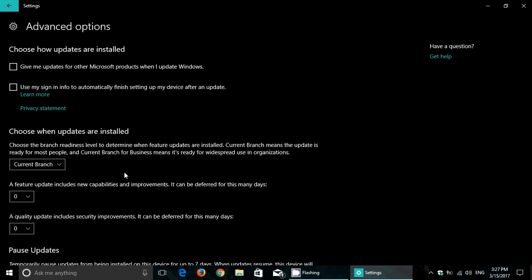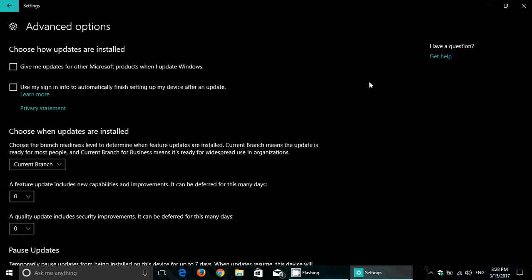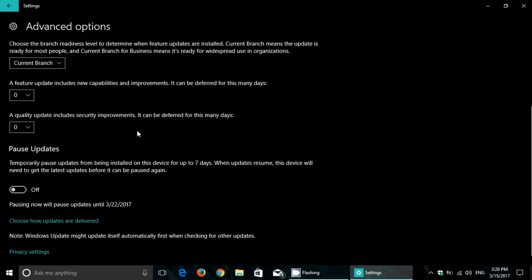The problem is when you're on the Home version — my other PC — all you get is this little top-level 'Choose how updates are installed,' and that's it. You don't have that bottom part, which basically means you're not going to have the possibility to defer updates in the Home version, which is the majority of users. At least give us the seven-day pause switch — that's really a minimum, come on!